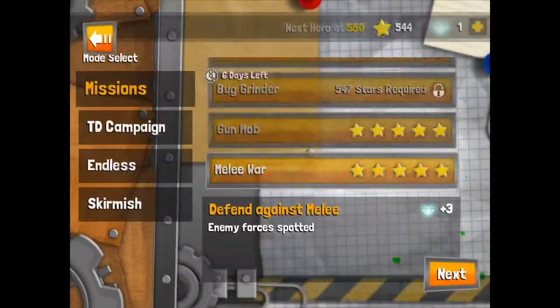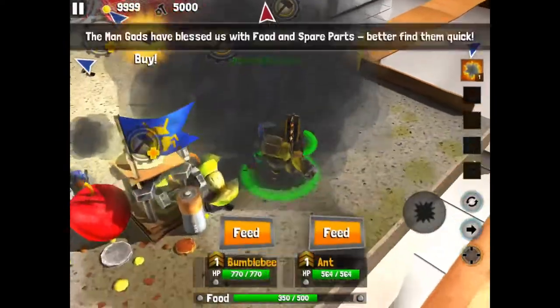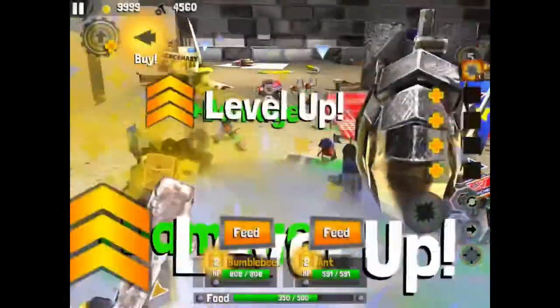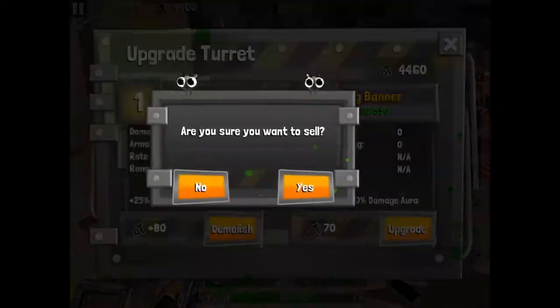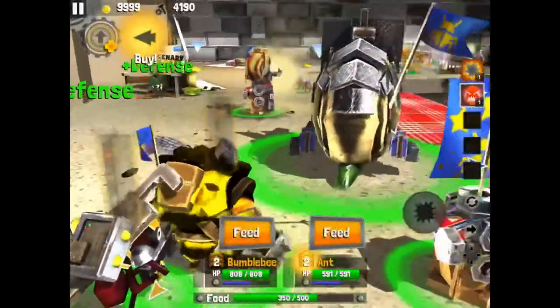With each level you're going to be earning two gems, which is not as good as if you were to do hard. On hard, the AI bugs have the ability to use their special abilities, and there's also a third turret which is pretty sure upgraded, making it a little bit harder.